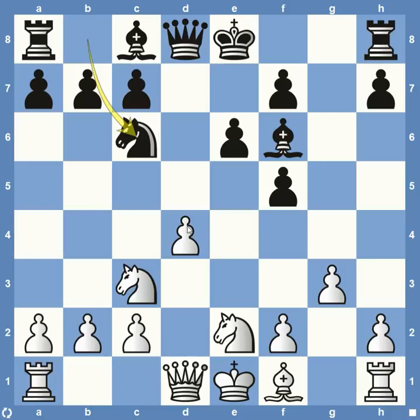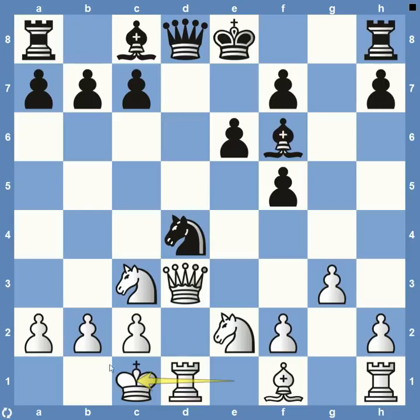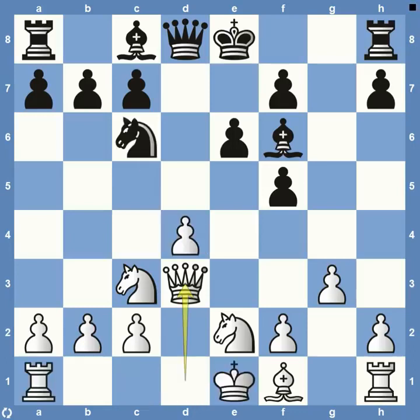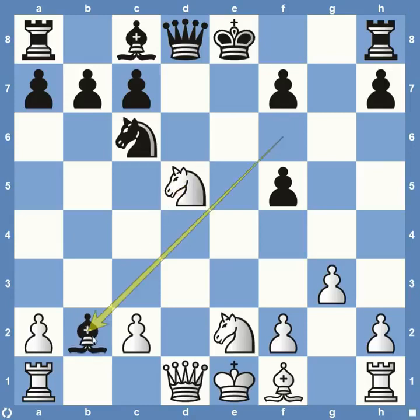There are two ways to defend this. One is to push forward with D5, the other is to bring the Queen to D3 — though that is not nearly as good. Bobby Fischer decides he still wants the option to castle kingside, so he pushes forward with pawn to D5. There's an exchange in the middle — after the Knight takes, the Bishop comes down to B2, and then Bishop to G2.